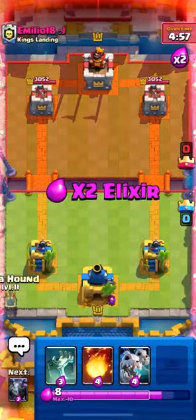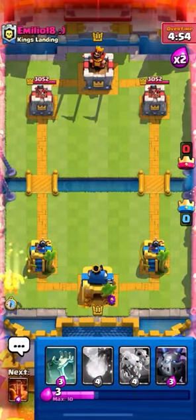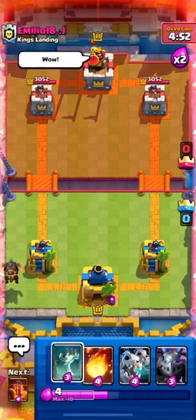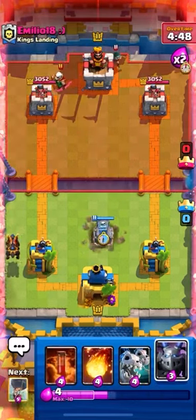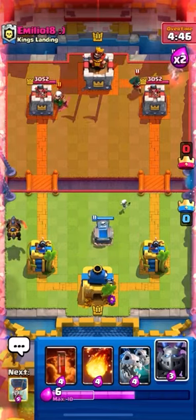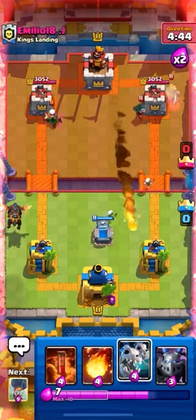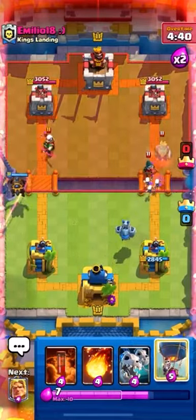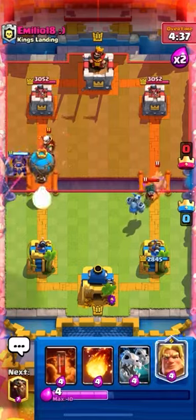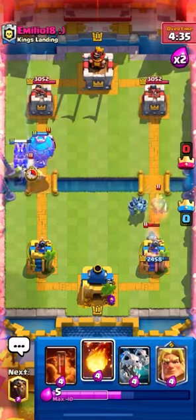We're playing against Emilio here. Lava in the back — first play, of course. Get ready for a Lumber Loon; you've always got to anticipate it. But this turns out to be Pekka Bridge Spam. Quite clearly he played four Pekka Bridge Spam cards. Pekka Bridge Spam is a pretty good matchup, especially in Sudden Death Tournament with this whack deck we're running.